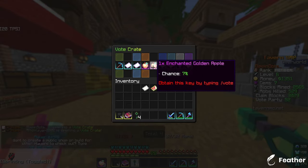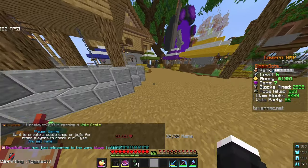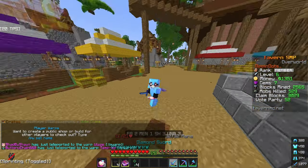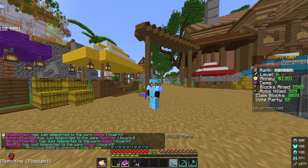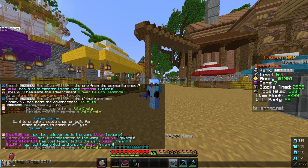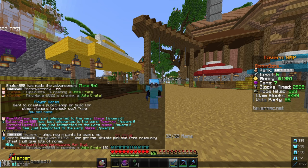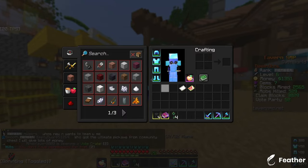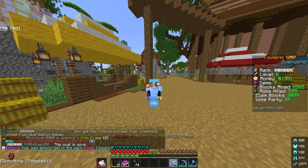This is a good way to start. You can do slash crates, claim the crate keys, and get items. I just got an enchanted golden apple — it's a good way to get new items quick. Also, whenever you load into the server, you'll have a starter kit which will have you some food and tools.